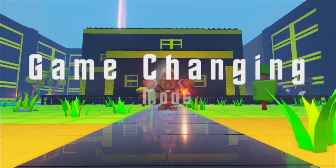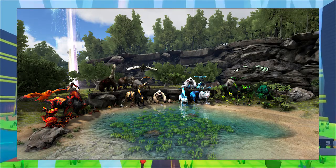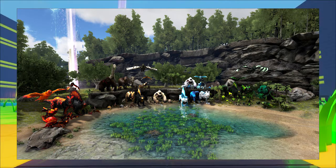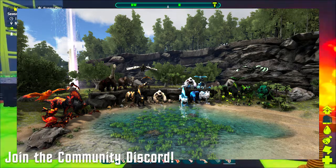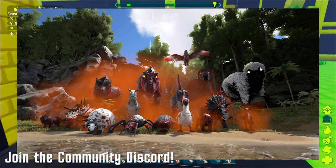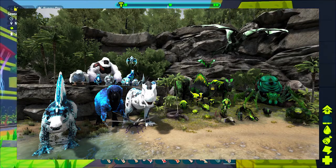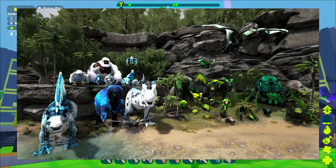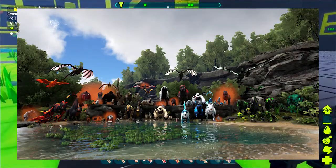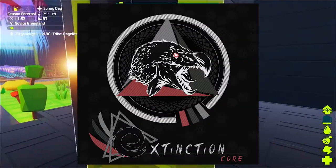First up for game changing mods we have Anunaki Genesis. Anunaki is a pretty fun mod that adds a lot of new dinos, different types of alphas, wyverns, and lots of new colors. That's one thing I'd love to see — different colors in the dinos. There's lots of good stuff in Anunaki Genesis, so we're going to move on to the next one.